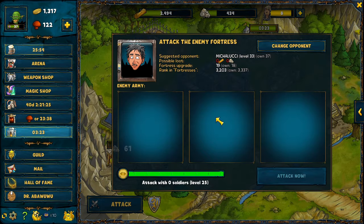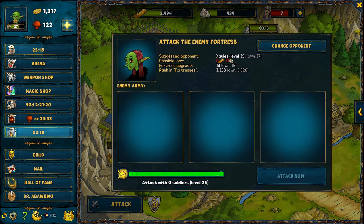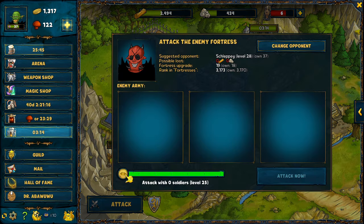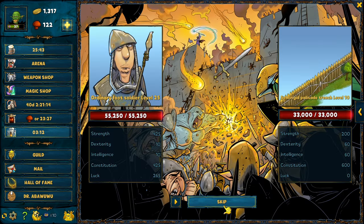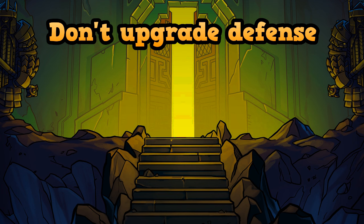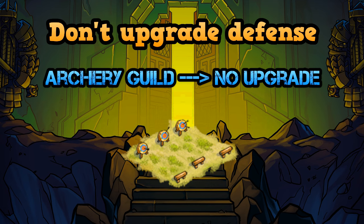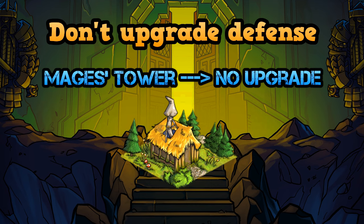There are two very important tips that I want to tell you about right at the beginning. These two tips are so important if you want to progress in this game as quickly as possible. Tip number one is not upgrading any defensive buildings — this means that you do not upgrade your fortifications, you do not upgrade your archery guild, and you do not upgrade your mages tower.